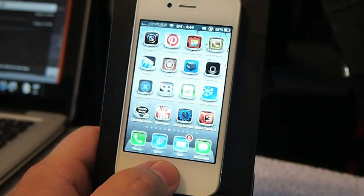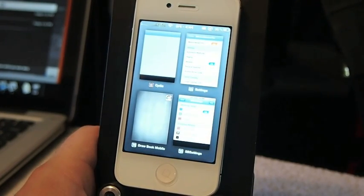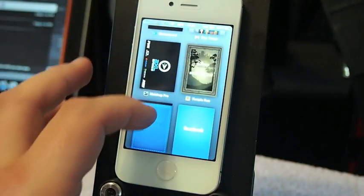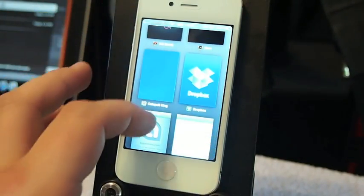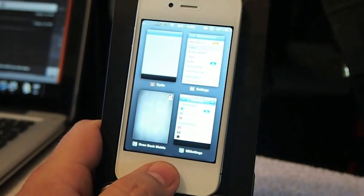I have it set to a triple tap — you can select any activator you wish to open it. So one, two, three, and we get the new Mission Board. You can see I have several apps running in the background, which I did for video purposes, but normally you'd have several apps running in the background as well.